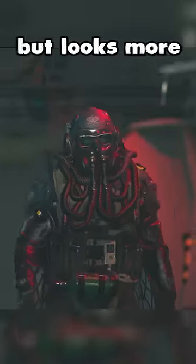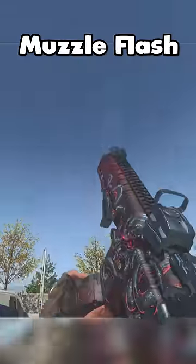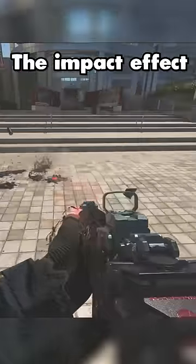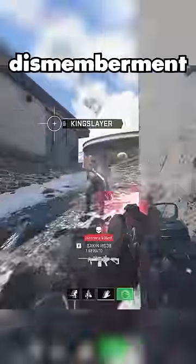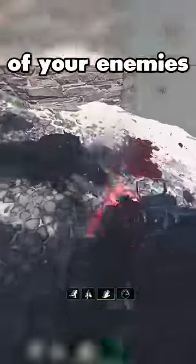The Operator skin's cool but looks more like a deep sea diver than Cthulhu in my opinion. The weapons have an ink muzzle flash, tentacles on the side, and a light up pulsing effect. The impact effect is a splash of ink and it leaves a giant puddle wherever you shoot it. It has basic dismemberment but the most toxic part is you can cover the bodies of your enemies with ink.